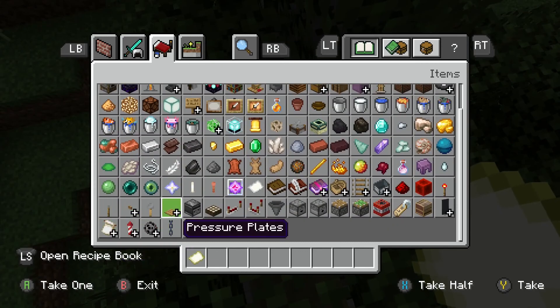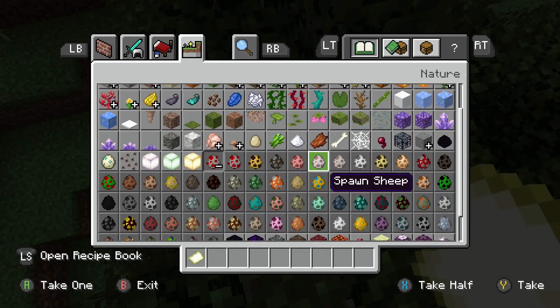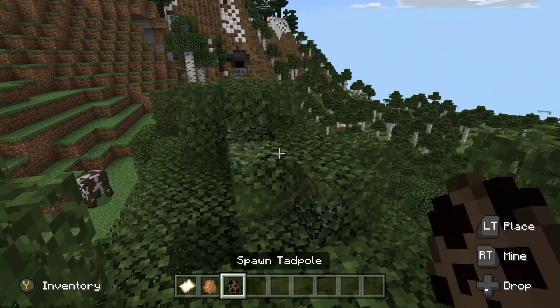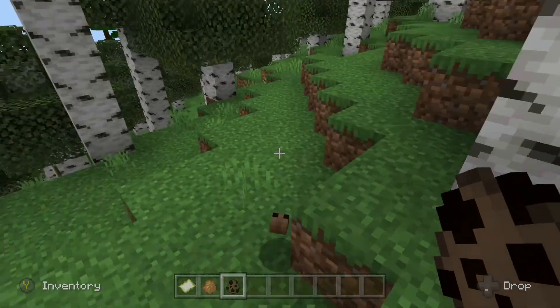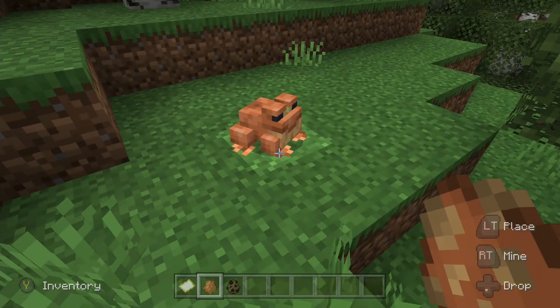I'm going to go to spawn eggs to find them. This is a frog — this is what it looks like if it's in any normal-ish biome. You don't have to find a specific forest biome. That's a tadpole too. This is a frog.